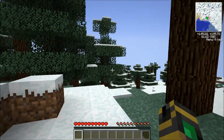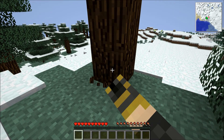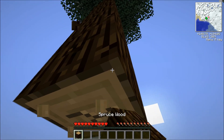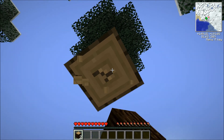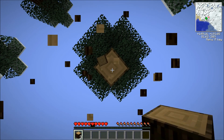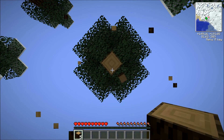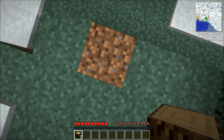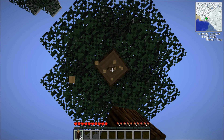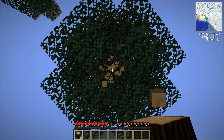One important thing about this mod pack is you need a lot of resources, and to get those resources you've got to do a lot of work. So this first episode isn't going to be much beyond making a basic shelter and gathering a little bit of supplies — one of the typical starting episodes. There's definitely some cool mods in this pack. I always chop down trees entirely — people who leave floating trees are bad people.